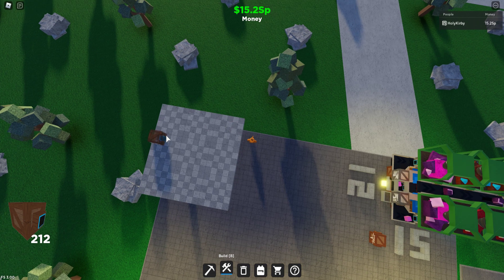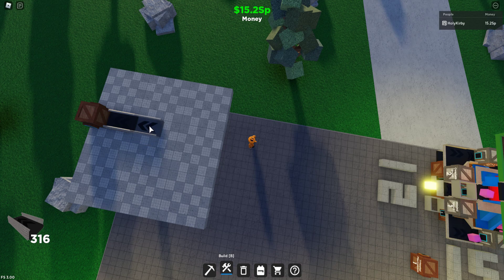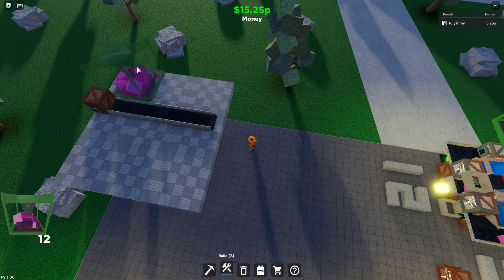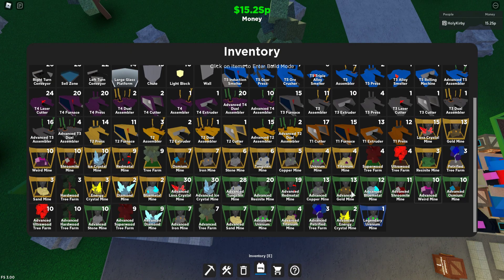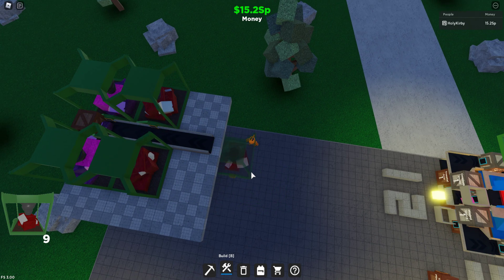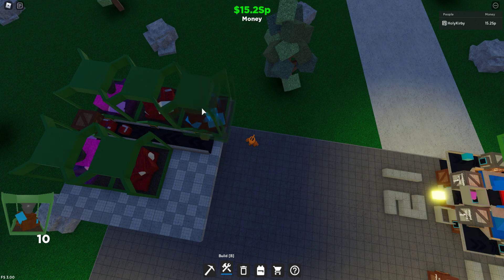I'm going to be placing a blocker container that blocks all the ore for later purposes. We kind of want the ore to dispense for now. Where you place these mines does not matter as long as there's 3 on the top and 3 on the bottom.